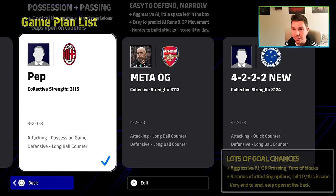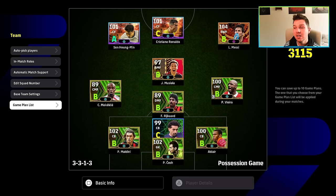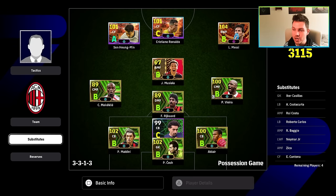We're going to start with Pep. I don't think this is really the top meta, but it is probably one of the top three. The ultimate meta is the one we look at last. With this setup you're playing a three at the back, following the original meta of four at the back with three CBs.